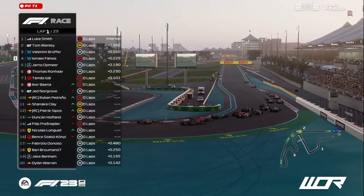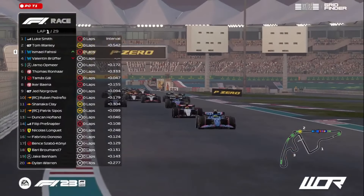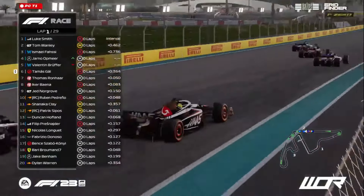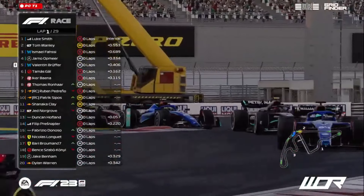And indeed he does. At the end of the first sector, Luke Smith leading the way, headed Tom Manley. Ismail Fassi now making a move to get himself into third position ahead of Valentin Bruffair — brilliant move. And now Yarno Otmir looking to get himself ahead of Valentin as well, into turn six. Can he get himself ahead of Ismail? He can't, but he does clear one of the Williams's as they head through.